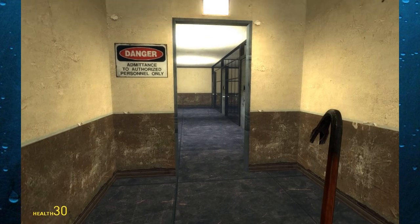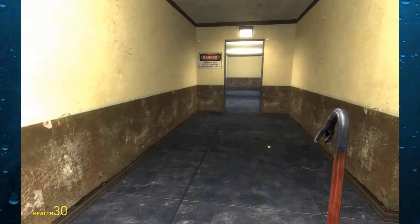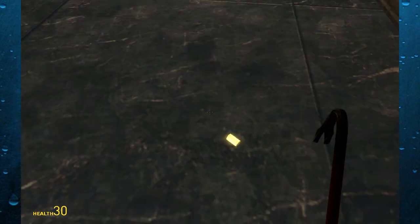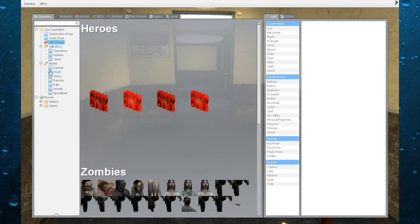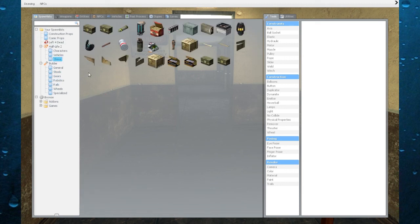I can summon an error or a zombie — why do I have options to summon zombies? Why is this? Are you a zombie? All I want is a door. I don't know how to Gmod — that's the problem here. Does anybody else know how to Gmod? Can anybody tell me how to Gmod?